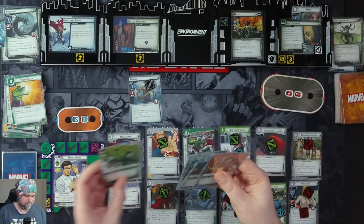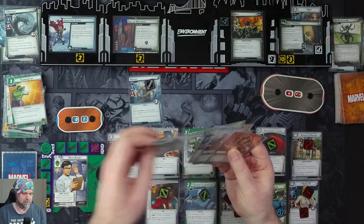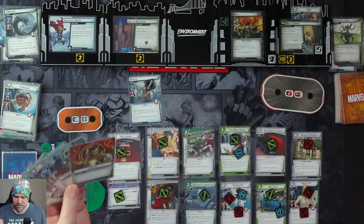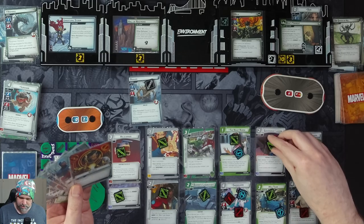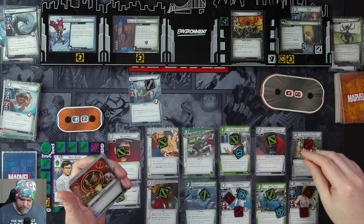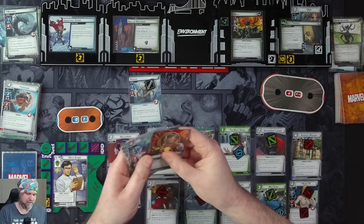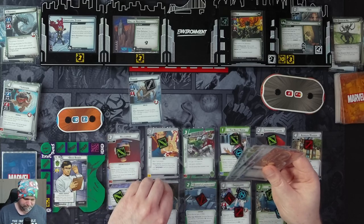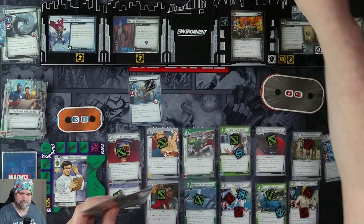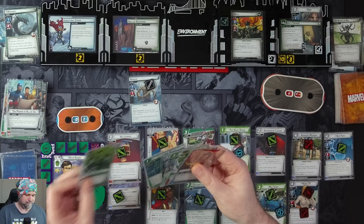Avengers Mansion to draw a card. Experimental Research — draw a card, discard a card. Med Team, throw away Lockjaw. We're going to use Banner's Lab, Ingenuity, Helicarrier, and Queen Carrier. Actually, we'll just use Power in All of Us and Power in All of Us to bring in Nick Fury. After Nick enters play, draw three cards: Moongirl, Crushing Blow, and Limitless Strength.